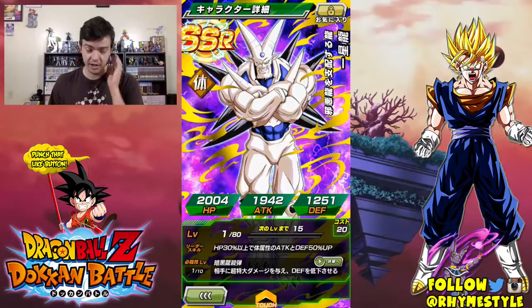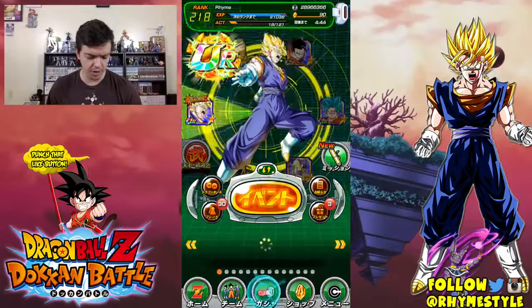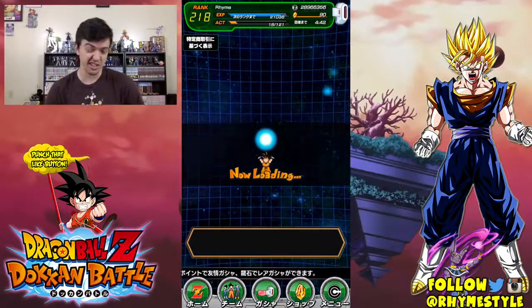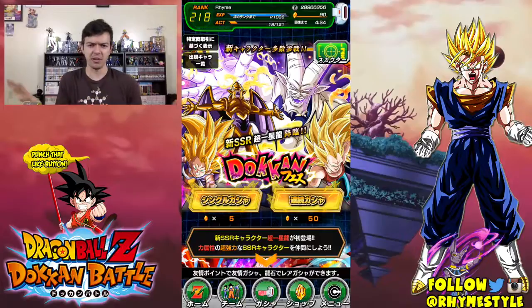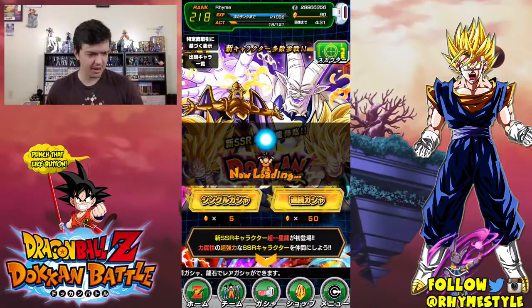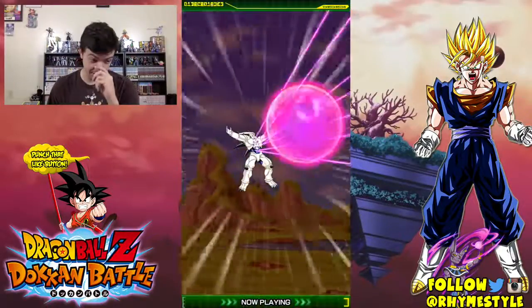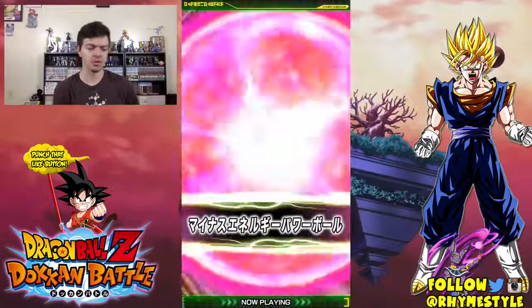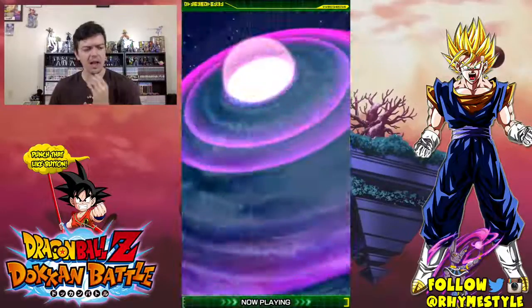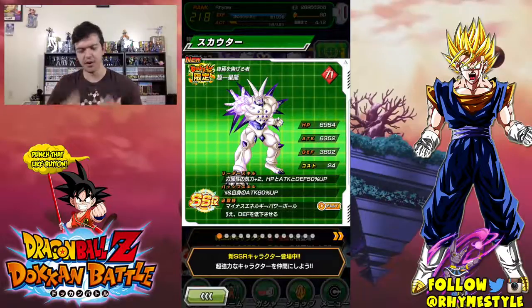Sin Shenron also has the Dokkan Awakening into a Transcendent UR version. So I decided to grab 90 more stones and do one more attempt at this banner. That was pretty incredible - I remember the last time I pulled four SSRs that wasn't like an increased rate. This is a regular rate, and I pulled that. Omega Shenron's attack does look pretty freaking sweet. And I have a lot of good Strength units, so if I do pull Omega Shenron I could run a pretty decent team.